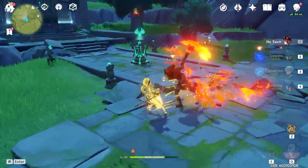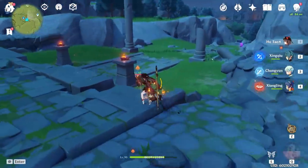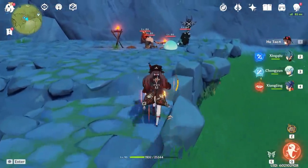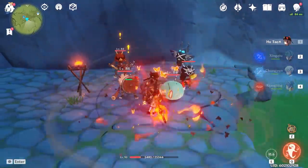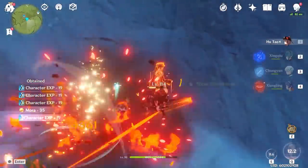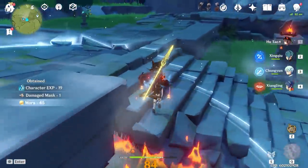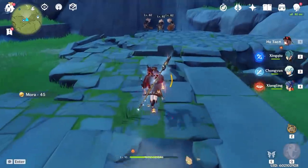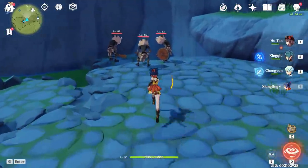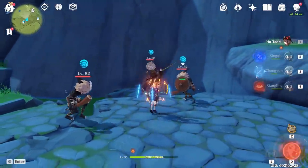Starting off, let's familiarize ourselves with Hu Tao's basic mechanics. In order to do a lot of damage with her burst, you first need to use her elemental skill and be below 50% HP. Then use her burst. This provides her with a massive attack boost from her elemental skill. The next thing you need to know is how her E activation works. Unlike Childe, who applies Hydro when switching stances, Hu Tao's E creates a shockwave that doesn't damage the enemies and also doesn't apply Pyro.